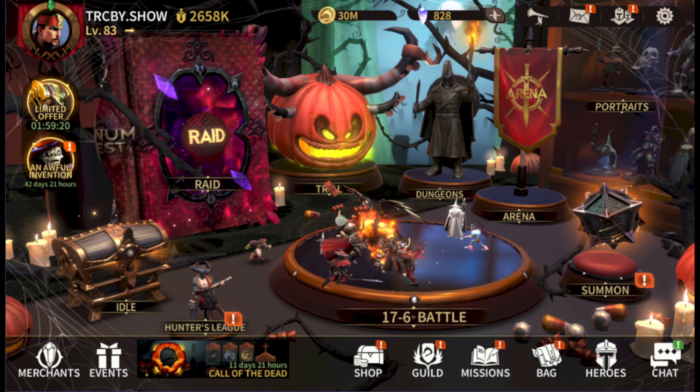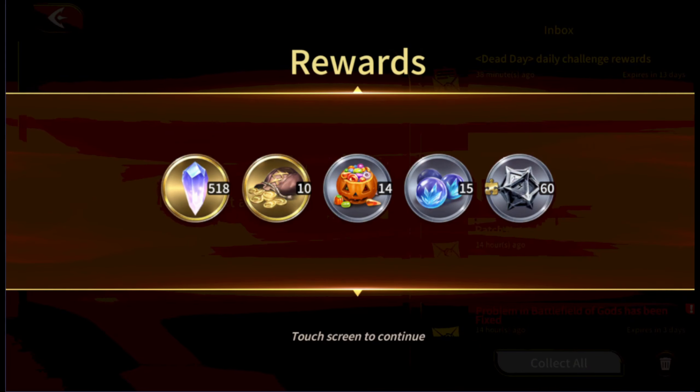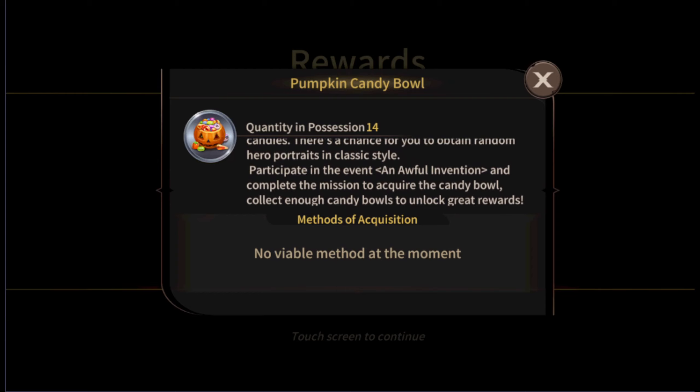I need so many feeders — too many, I can't get enough of that feeder stuff. Let's go ahead and check our mail for anything new and fun. Hey, what is this? Candy! Quantity: 14. This is an intricately carved pumpkin candy bowl filled with all sorts of magical trinkets wrapped up like candies. There's a chance to obtain a random hero portrait in classic style. Participate in the event 'An Awful Invention' and complete the missions to acquire the candy bowl.